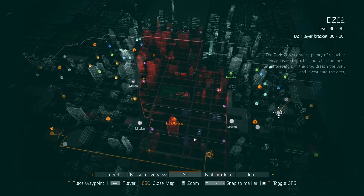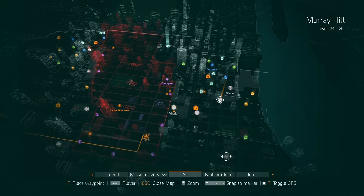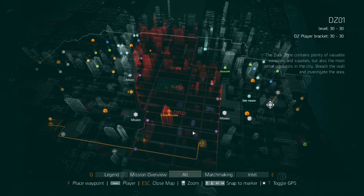If you progress up north you will come across harder bosses. Harder bosses will give you better loot, better amounts of Phoenix credits, all that kind of stuff. So once you hit level 30, go into the Dark Zone and start farming. This is the place to be doing it, as well as your daily missions which I explained in my Exploring Level 30 video.